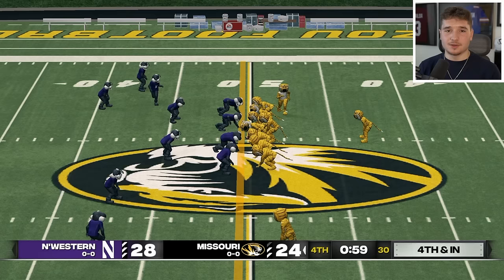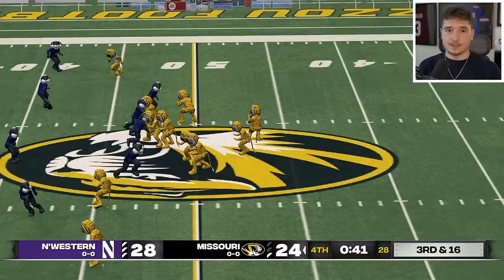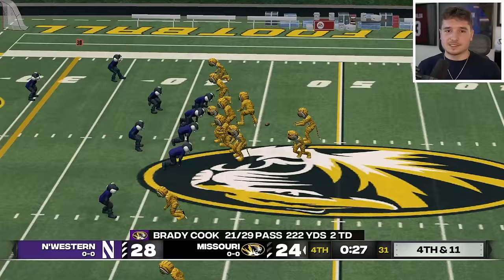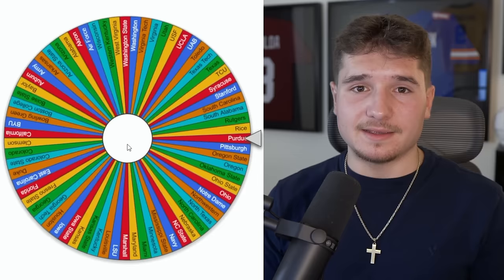After holding onto the ball, Missouri takes a sack — it's third and 16. They go underneath, but now they need 11 yards on fourth down and come up short. Northwestern gets the exact result they were looking for, and I'm impressed they were able to hold on defensively to pull that one off.